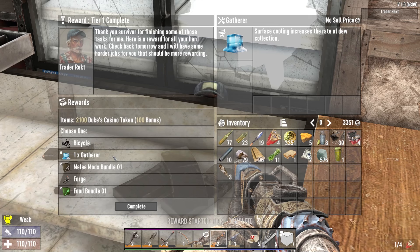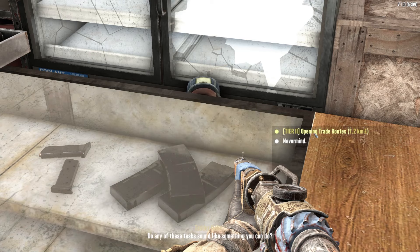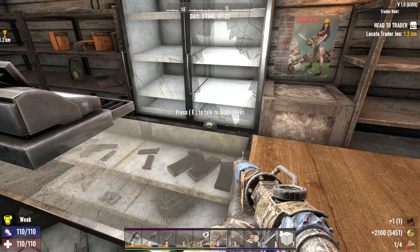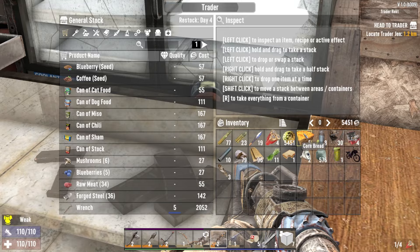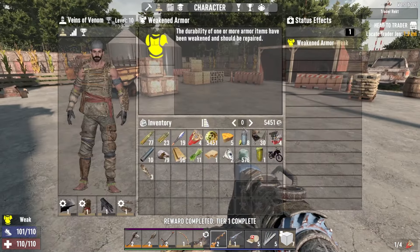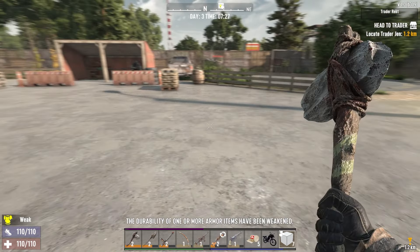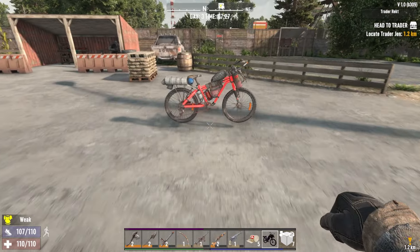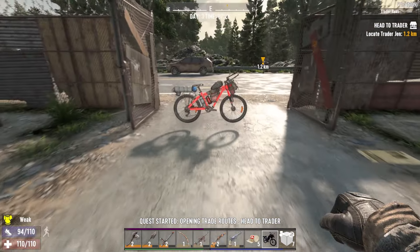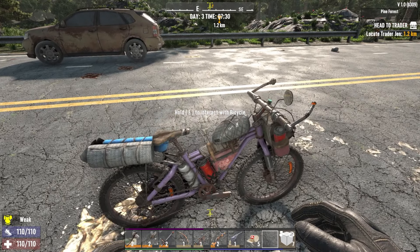What the heck is that? Surface cooling increases the rate of the dew collector. Okay. Forge, melee mod, and food bundle. Oh, we need this bicycle - we need it bad, sir. I may fucking leave here just for that reason alone. This guy annoys the shit out of me. Dude, look at this thing. This is pretty neat. And it's purple. Alright, I can dig it.